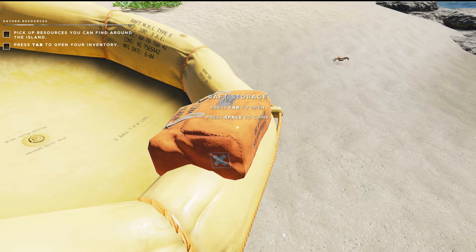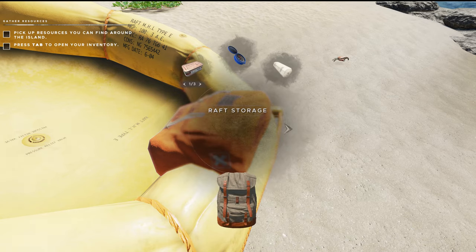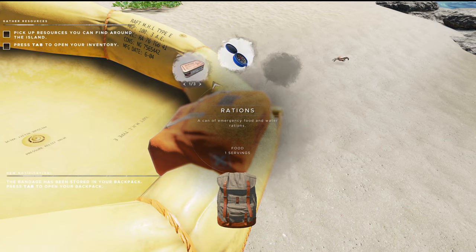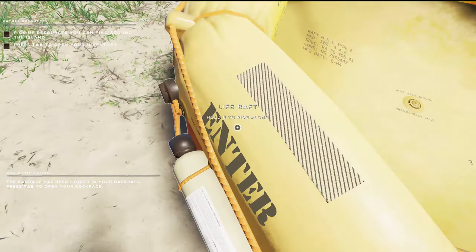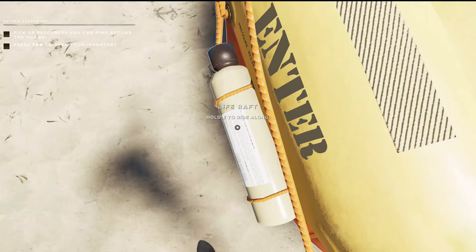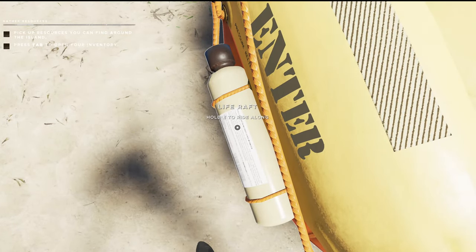To open, hit tab and hold it. We've got a bandage. Take that. We've got a compass. And one ration out of the three — we'll take. What's this? Life raft hold — okay.